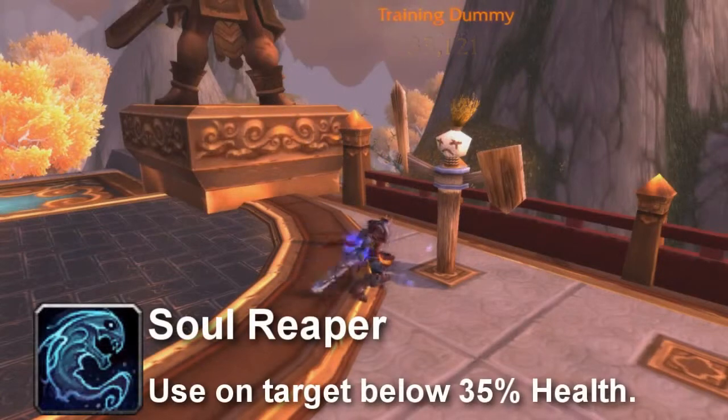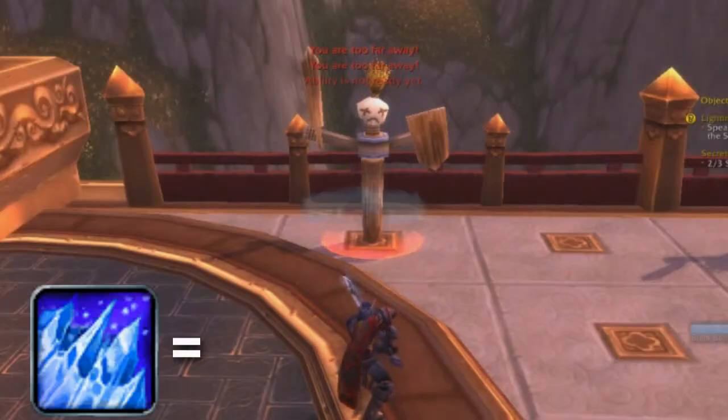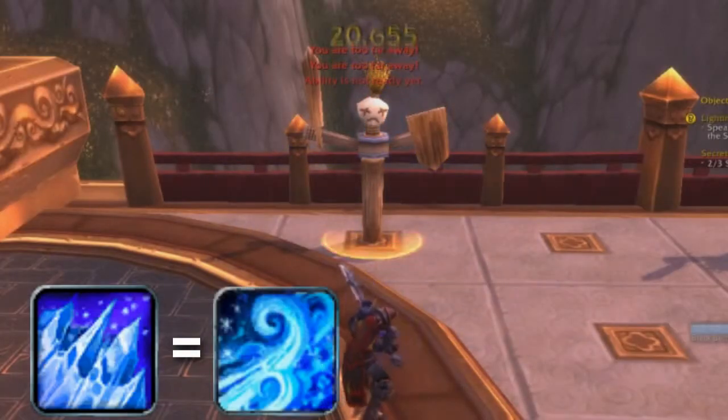When your target is at 35% health, use Soul Reaper as a finisher. Sometimes you may get a proc of Rime — use Howling Blast whenever you get that proc to get a free Howling Blast.